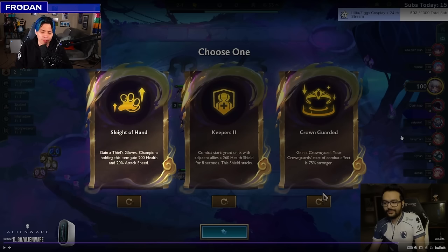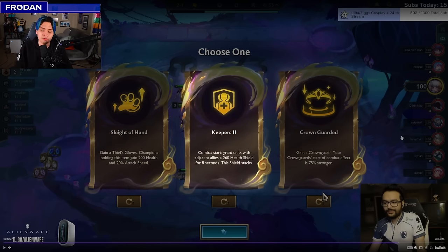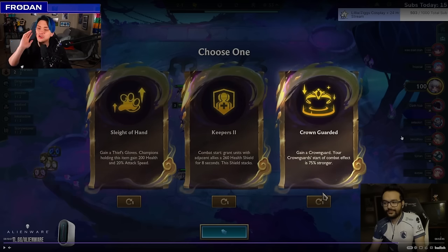Sleight of Hand is like headliner gloves from Set 10 — giving that extra stat boost so a two-star unit can dominate early. It's a lot weaker if you're trying to lose-streak though. Keepers becomes more awkward as you scale later because you want to separate Diana, Riven, and Niko from your backline so you don't clump up for AoE. Crown Guard is actually really good, but you'd only pick it if you have a second Crown Guard immediately to double-dip. Without a Rod and Vest, it's probably better to reroll augments for something else.